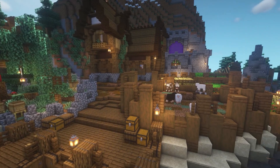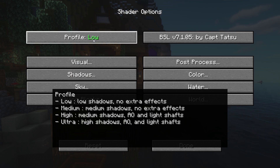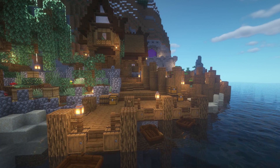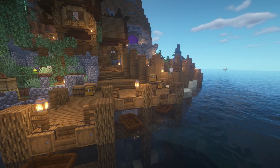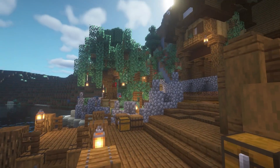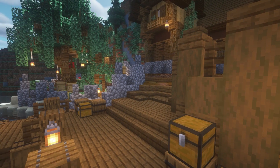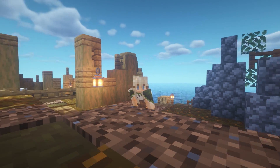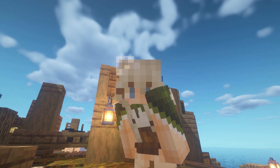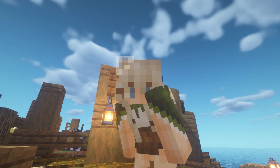Within shader options you can change the profile for more performance — for example, profile low gives you the most FPS. Obviously it won't look as good, but personally they don't look much different and you still get great FPS on low, and it still looks amazing. That is it for this video — I hope you guys enjoyed it! Please be sure to leave a like, I have all my links in the description, and I'll see you guys later. Goodbye!